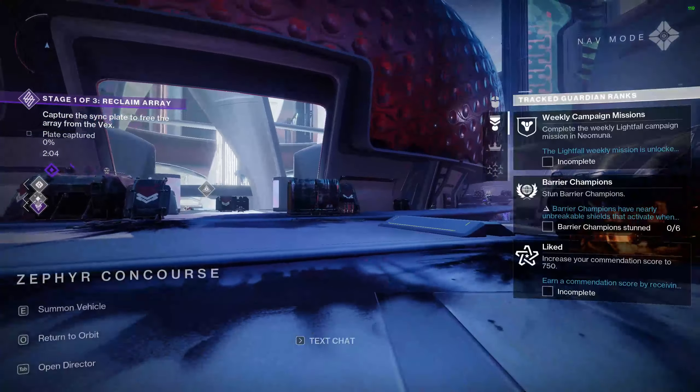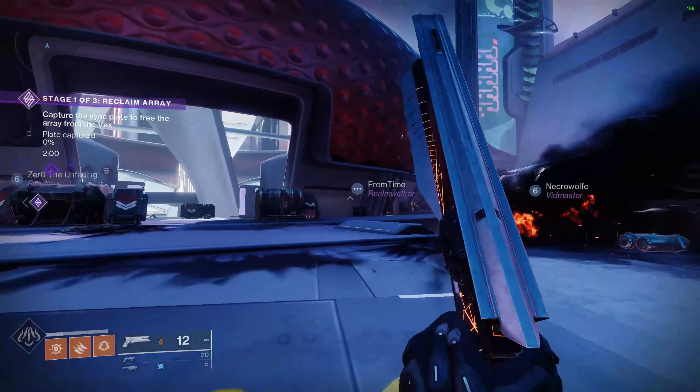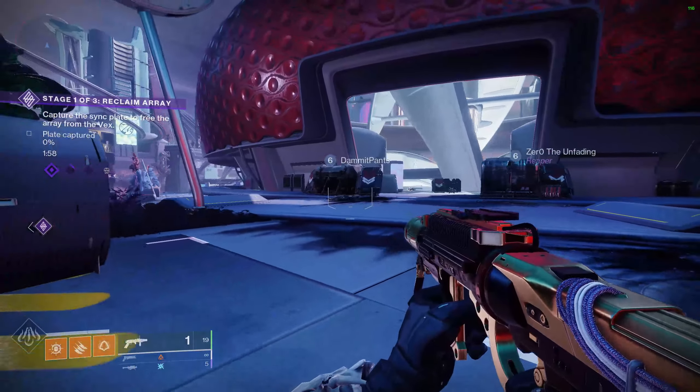The gold patrols do drop red border weapons, though. So if you keep going into this area, check for gold patrols — whenever you see them, go do them. They have a chance of dropping red borders. The activity chest does give you reputation.